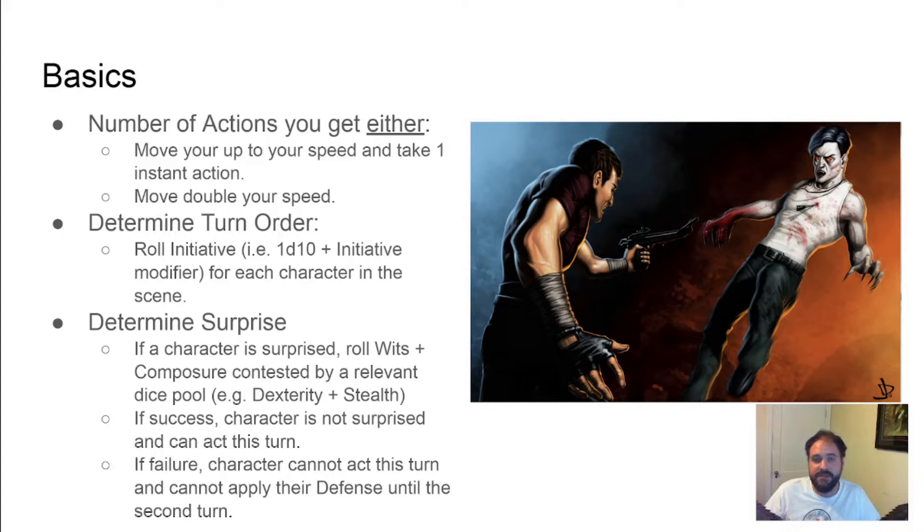Rolling initiative in Chronicles of Darkness is different from your standard roll a bunch of ten-sided dice and count how many are eight or better. Instead, you roll one die and add your initiative modifier to it, just like in D&D. This determines the order of who gets to act. Starting with the highest result, they get to do their action, and then the next lowest person until you get to the last person in the list, wherein the round ends and we start back at the top.